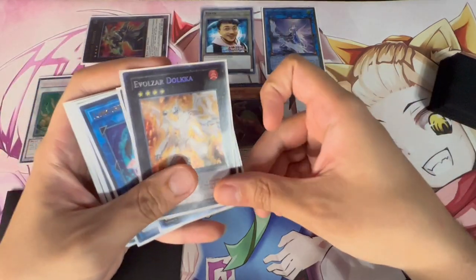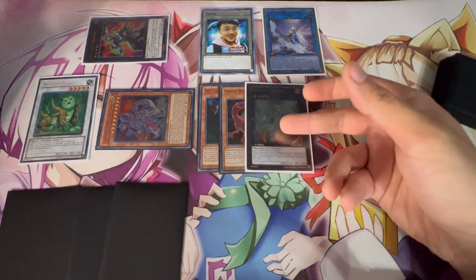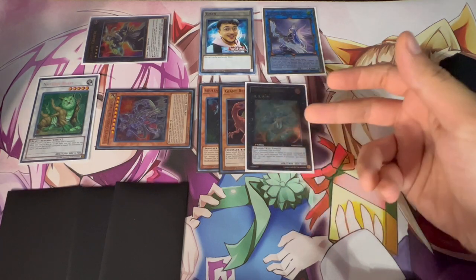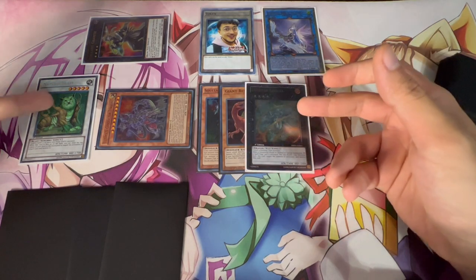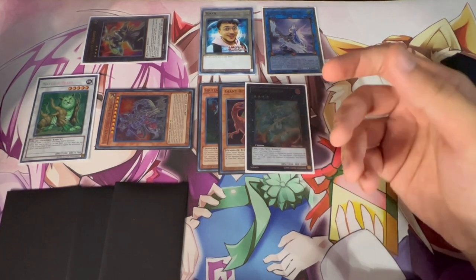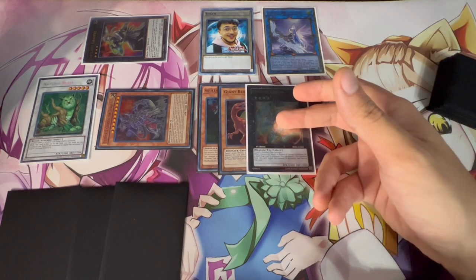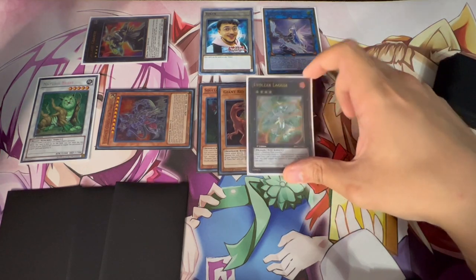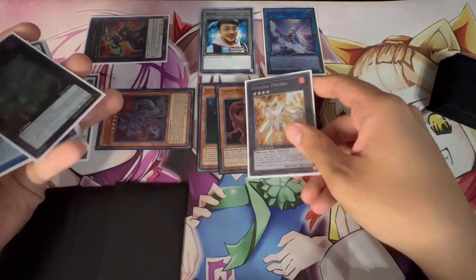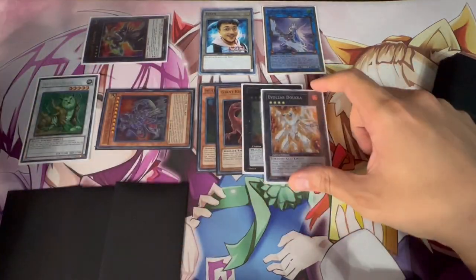Instead of Dolkka you can make Laggia, depending on the situation. Laggia can negate the summon of monsters, which is great against certain matchups like Striker — especially for negating extra deck monster summons when they have the Rai-Oh. Laggia only gives one disruption while Dolkka gives two, but it depends on what you need. Either way, you're putting a ton of disruptions on the board — all from a two-card combo.